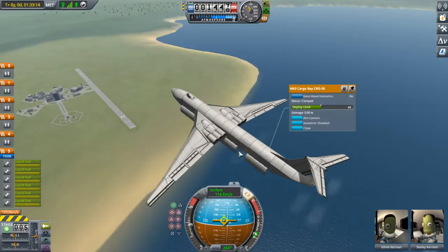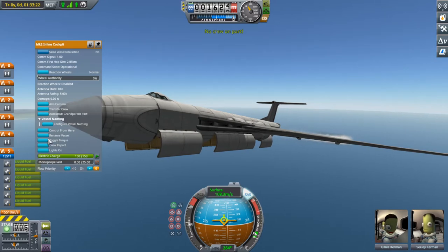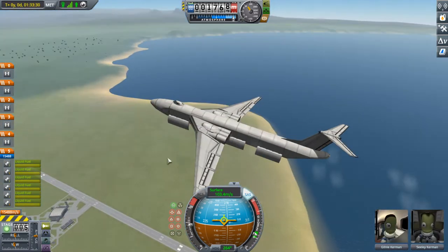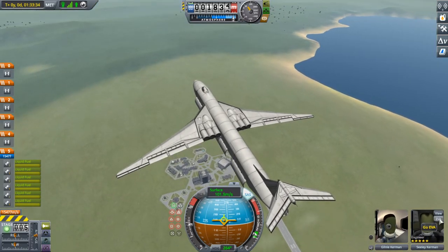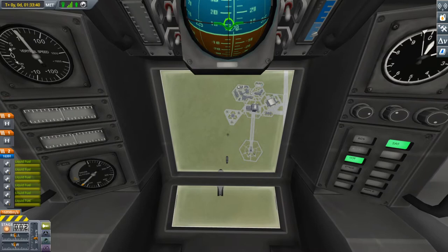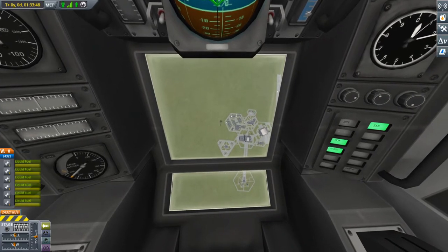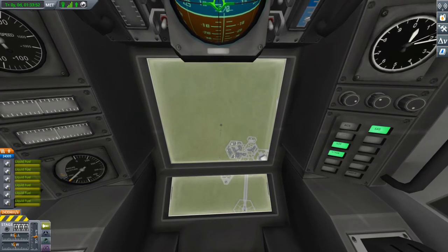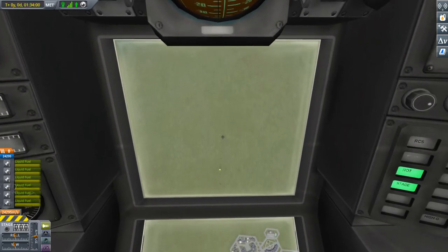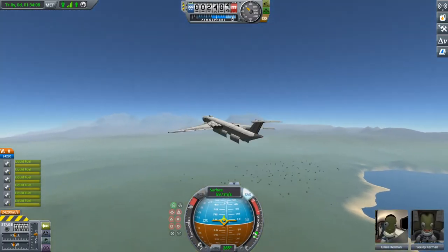Do we have any crew in that bombardier spot? Probably not. Transfer crew — there's no crew in there. So we're going to move someone out of here into the bombardier position. It's kind of too late to bomb — oh shit! Oh, that's beautiful! Cutting the engines to very low throttle so we can watch those better. Oh, that was beautiful. I love that.